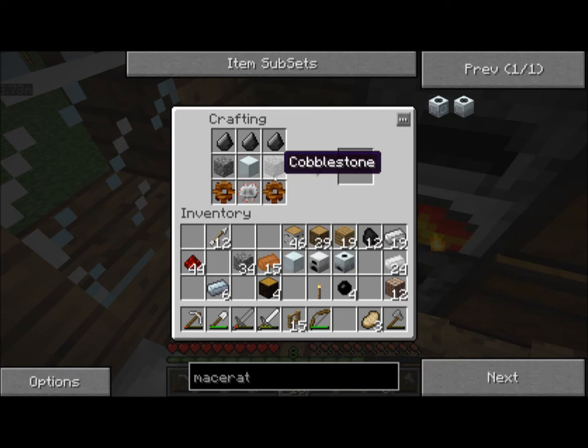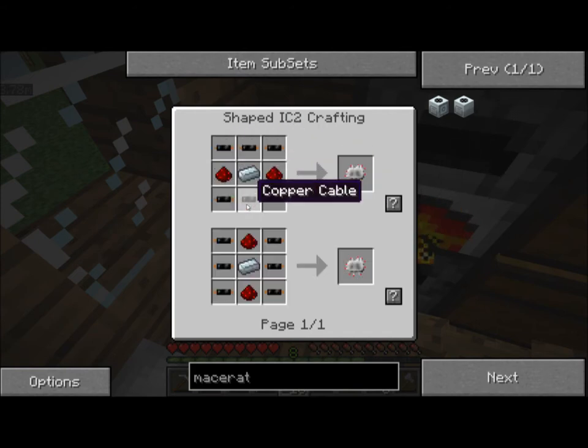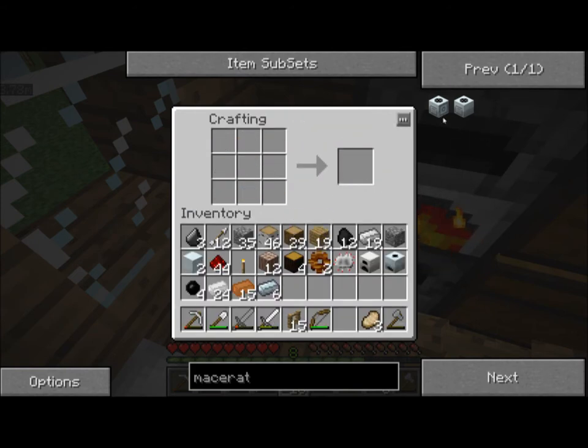Okay, what did I do wrong? Machine block, cobblestone, flint, and circuit — we got that. Let's try this again: flint, cobblestone, machine block, circuit. I guess I just did it wrong the first time. I've got an extractor. I've got a macerator.